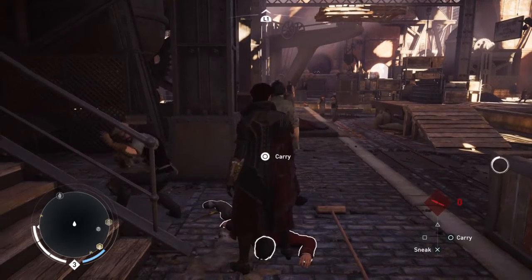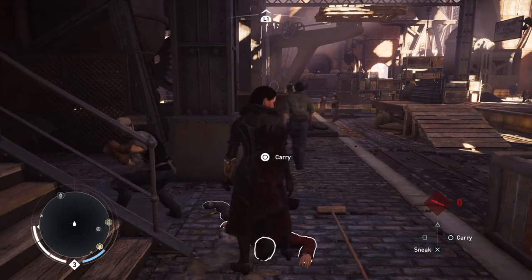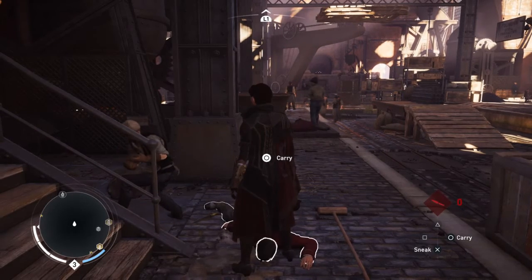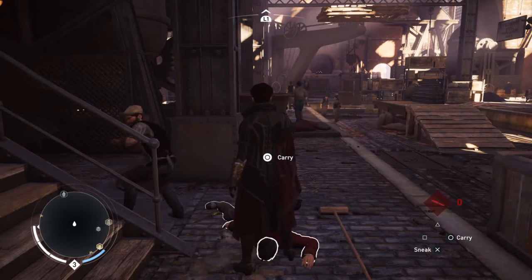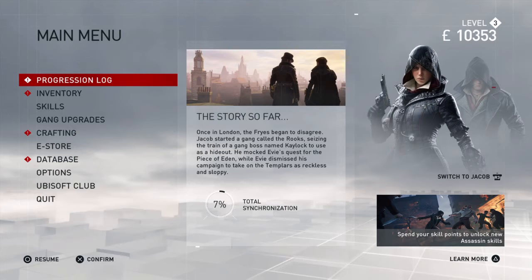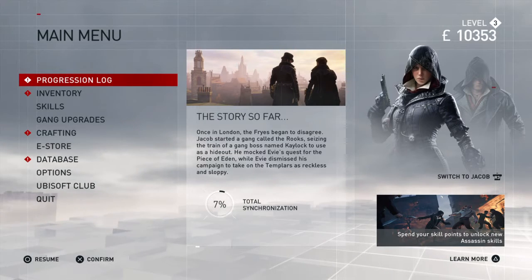Hi guys, it's Nat here from Autonomous Cleared Faded, and welcome back to another video. Today we're going to be watching the 6th episode of the Assassin's Creed Syndicate walkthrough. I'm sure I cut that one off short — I did not realise the time, I kind of went a little bit over. And I missed that little bit of gameplay.